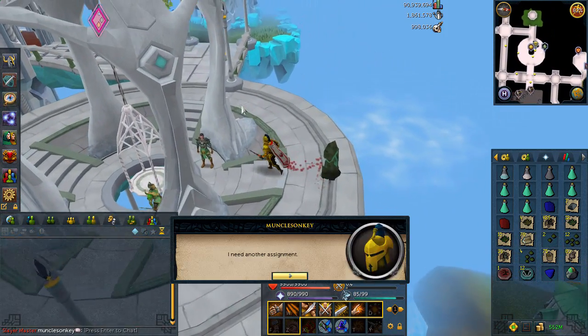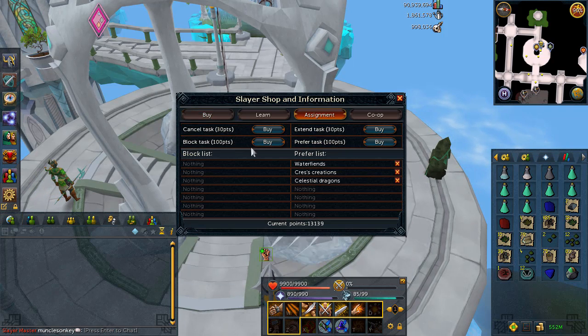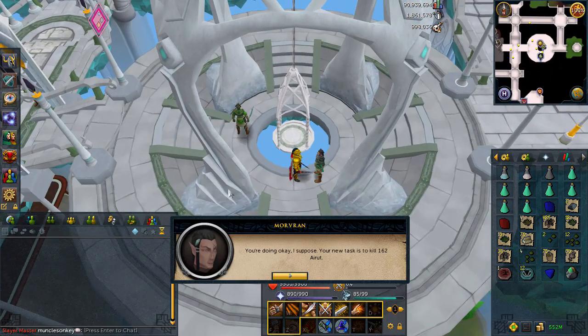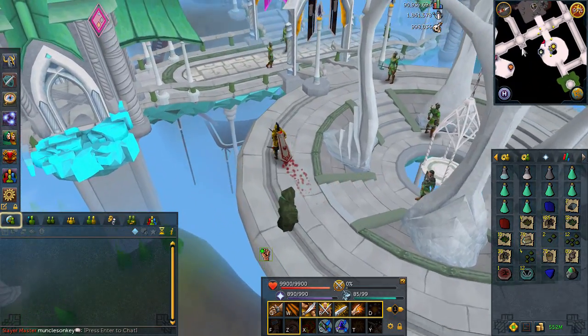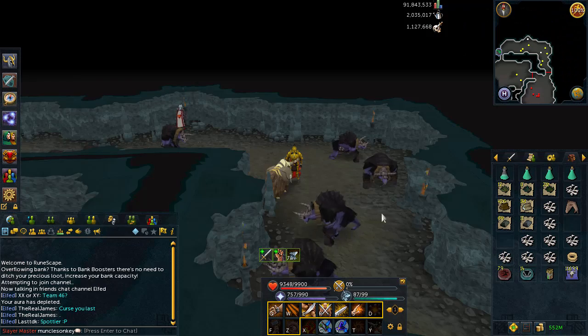Let's get a task from our buddy Morvran. Gargoyles. Okay, well, there is a task that is waiting for the block list — first one on the block list with Morvran. I realize Gargoyles are great XP, but they're boring. Eretz — that is a task that I'm definitely going to do. Haven't had an Eretz task in a while. At least Morvran doesn't give me Eretz every other task like Curadel used to, because even though it's a great task, it got boring.